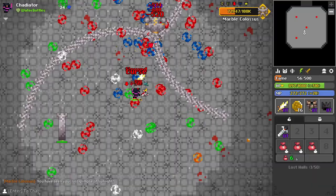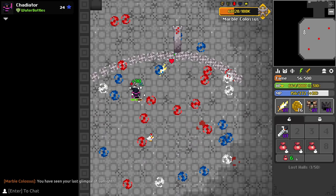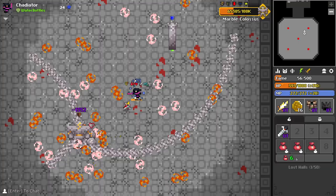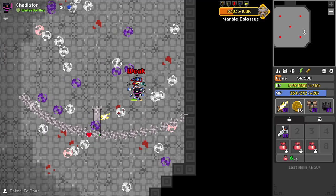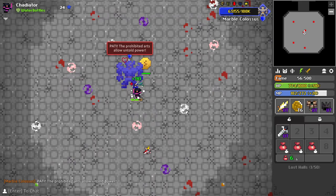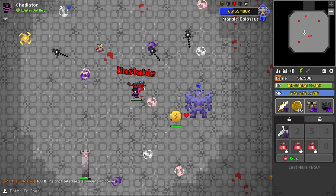Once you feel confident to go up for DPS you can push the boss into a much trickier phase that is the main cause for most failed runs. This very tricky phase is the inner and outer rotating key phase — this is the one that you want to remember most.